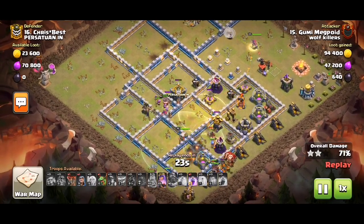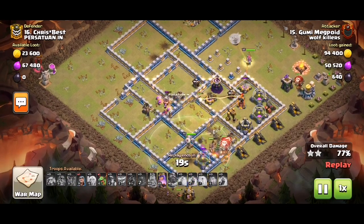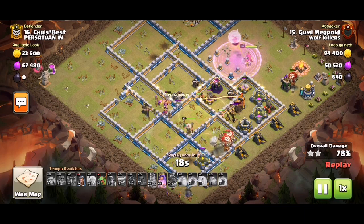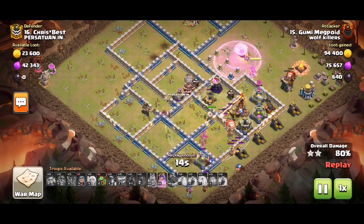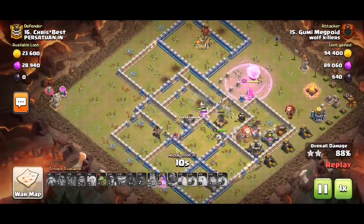We need to make sure we aren't too late on our freezes. We have a last rage — we can either use it to rage up the troops exploding into the core, or use it to keep our queen alive. Either way would work, but this worked out well.